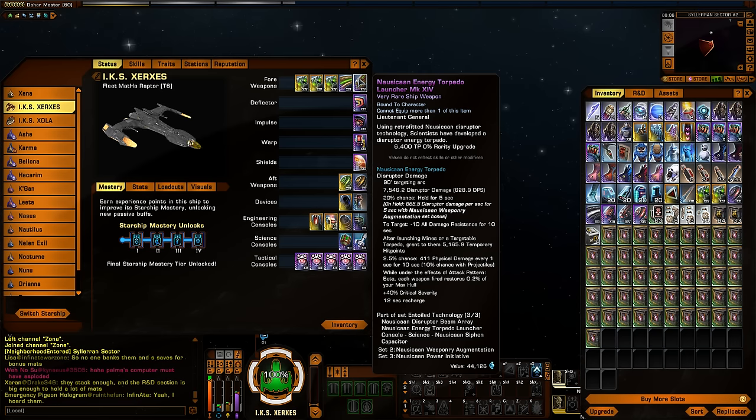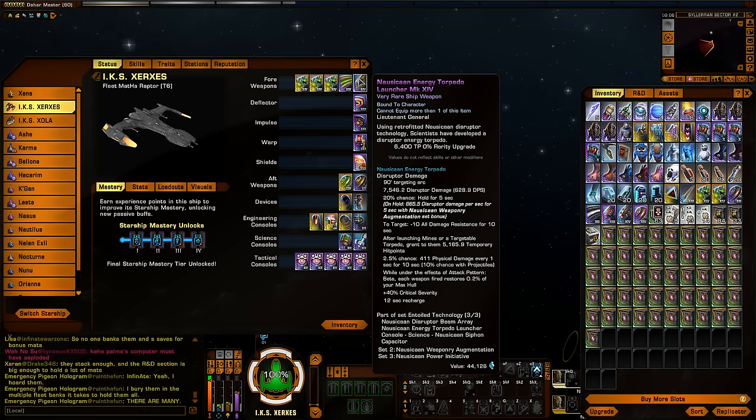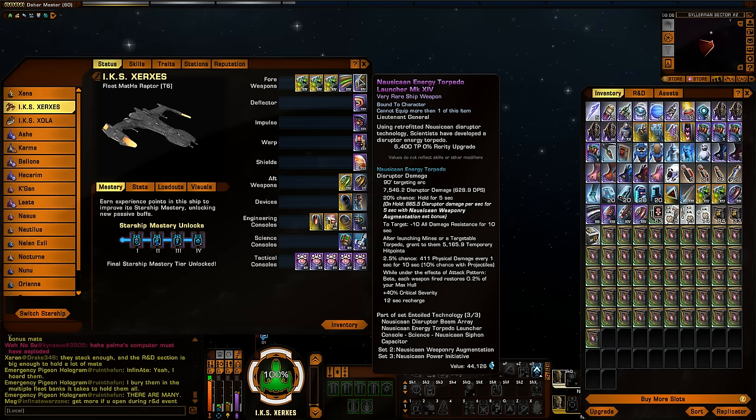It also gives a minus 10 all damage resistance for 10 seconds. That's awesome — it goes along with the theme of disruptor damage and that's always very good. Lowering the damage resistance is very effective in increasing your damage output. Since it's all damage resistance, it'll make all of your other weapons do more damage on the target it hits.